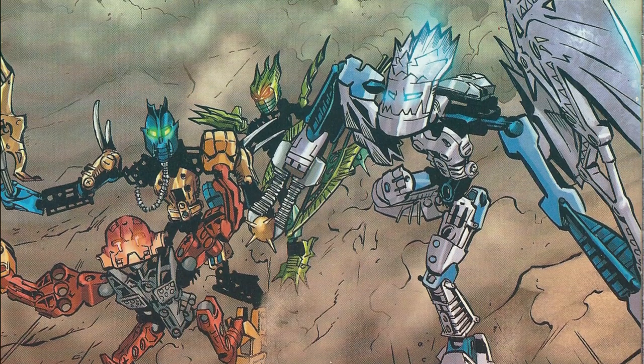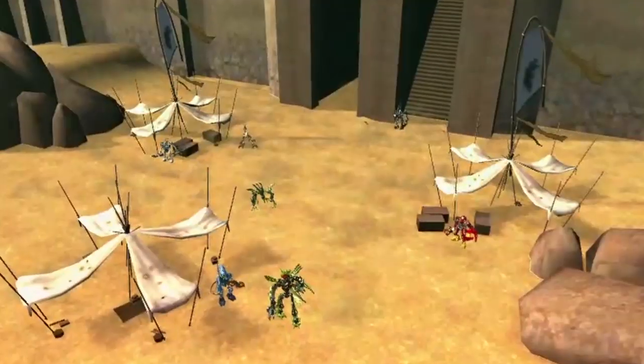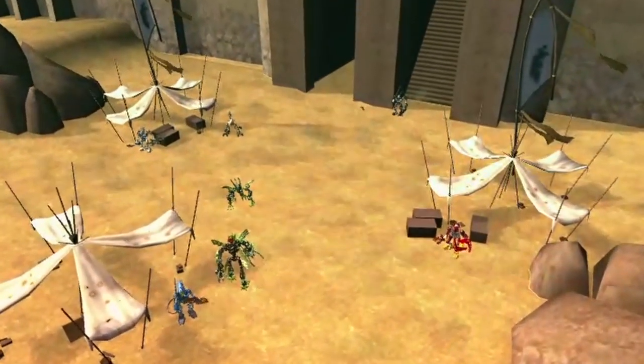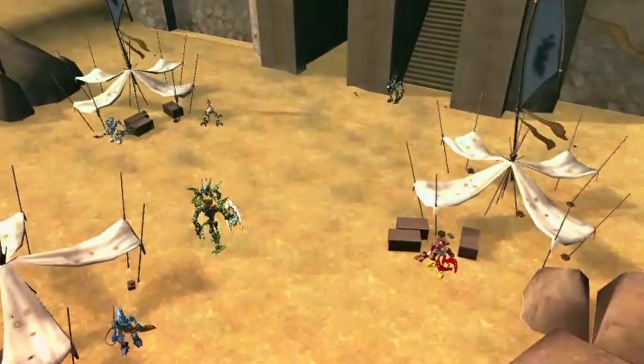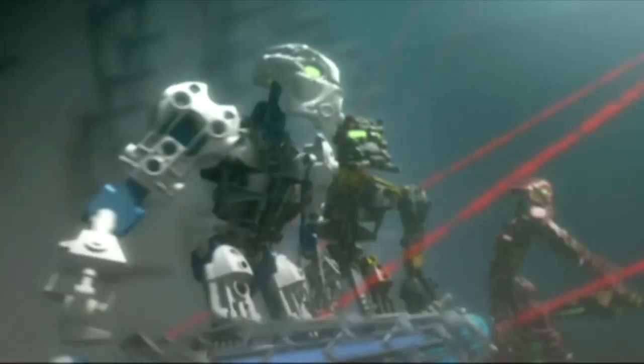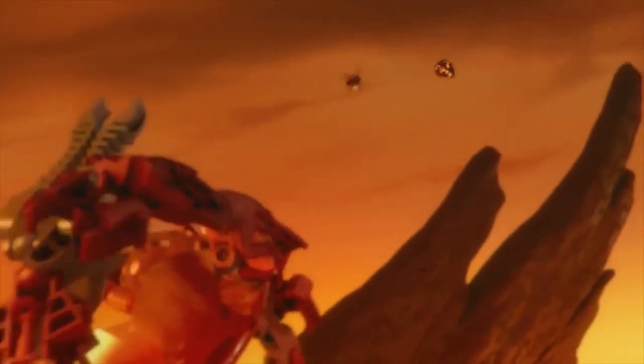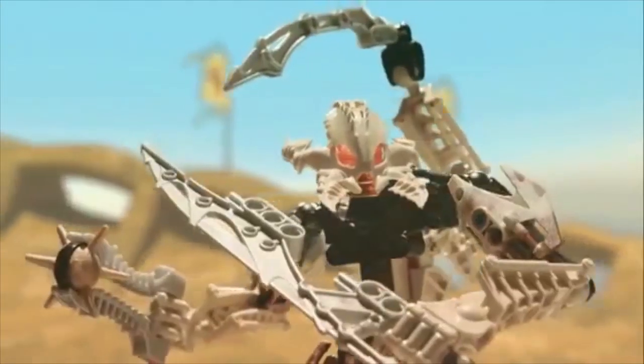In fact, most of the story at this point is actually focused on worldbuilding and giving the audience a sense of what the daily routine in Bara Magna is like, instead of trying to get the ball rolling on the main narrative, which gets put off until the summer wave. Although they still adhere to the same basic structure as the Inika builds from 2006, the Glatorian character designs maintain enough differences between each other to stand out and have interesting silhouettes.